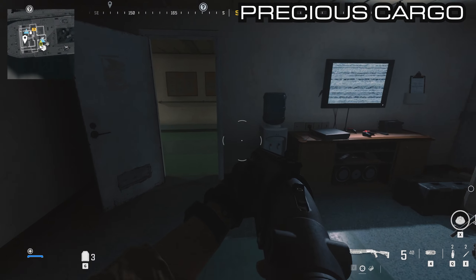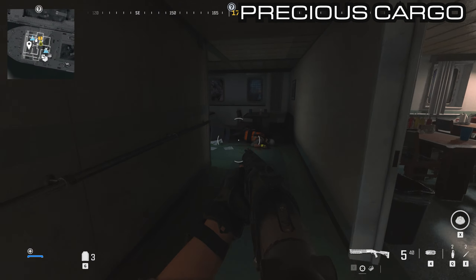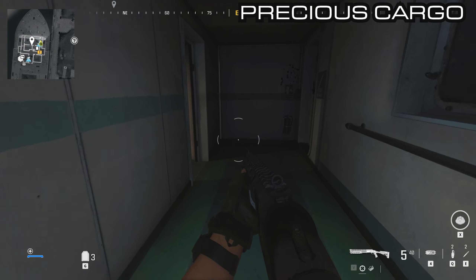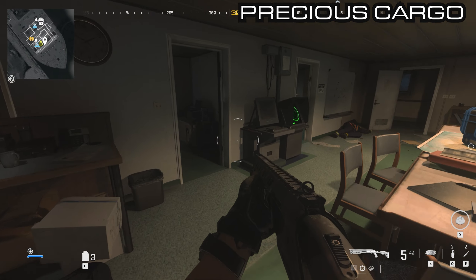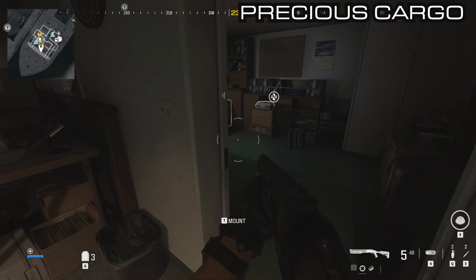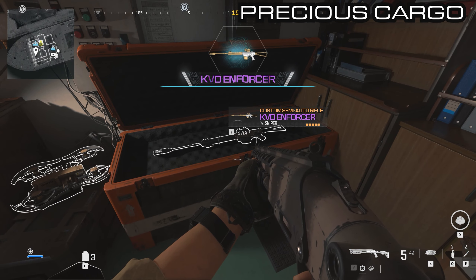Back out the door and into the main room where the actual objective is. You can see there's the objective, and then there's a side room with the orange box in it which has the KVD Enforcer.